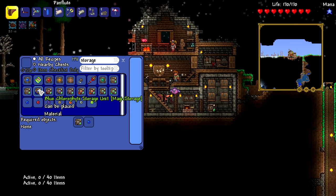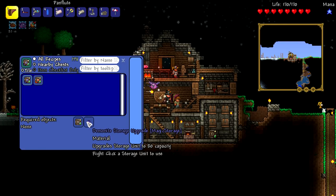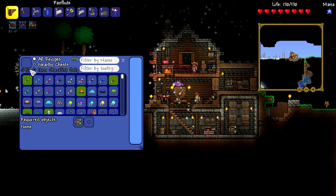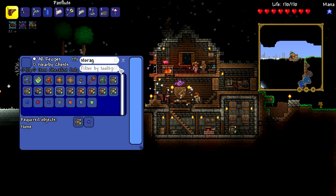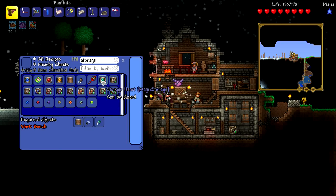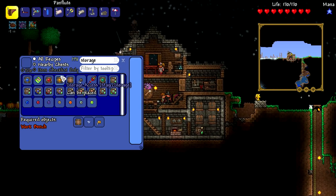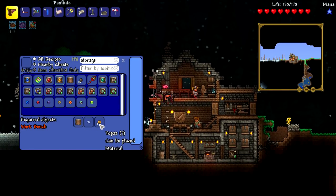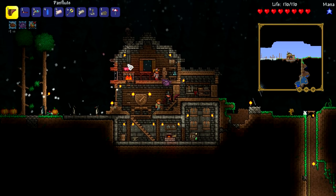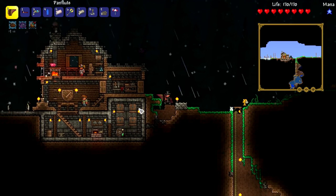I assume there's other components too — things like storage access with gems like blue chlorophytes. I don't have any diamonds, so I can't do any of that. If someone wants to explain how all this works, they'll be greatly appreciated, because I have no idea how this works at all.